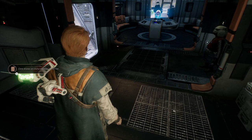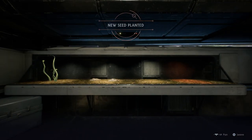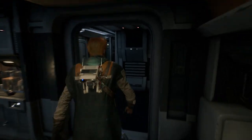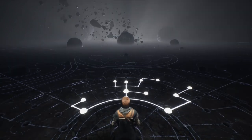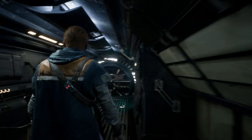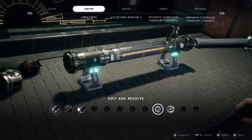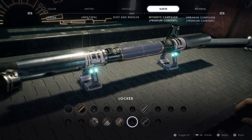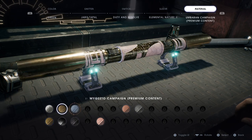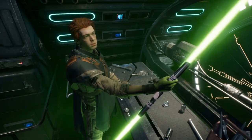We are going to go to Kashyyyk in the next episode. I got some plants here I need to plant. There we go. Let us meditate. Let's see what new lightsaber stuff we got. Black, pink, and green — sure. Even Cal's like, 'I don't know what to think about this, but we'll take it.'